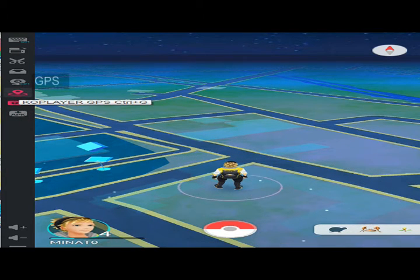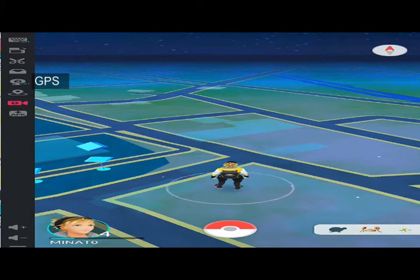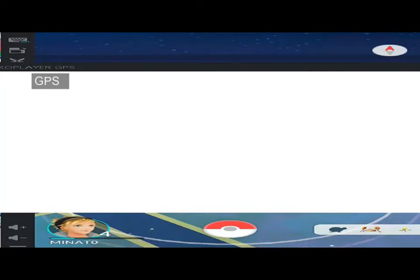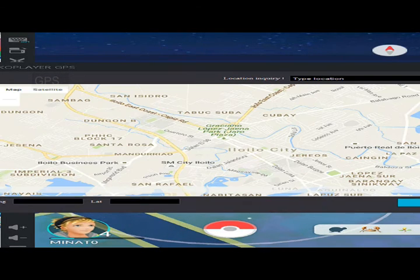You can also set your GPS to whichever location you want. So I set my location to my current address right now — just type it in the search bar here and then you click enter. Really easy, simple as that.